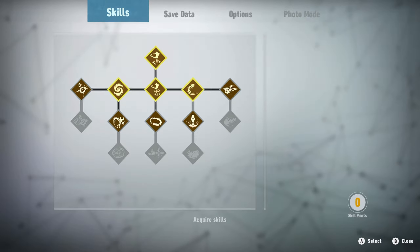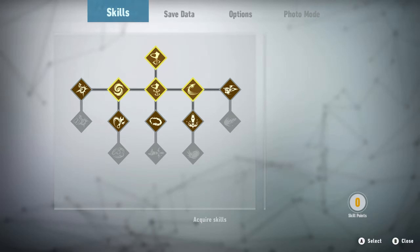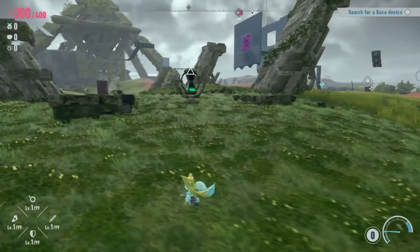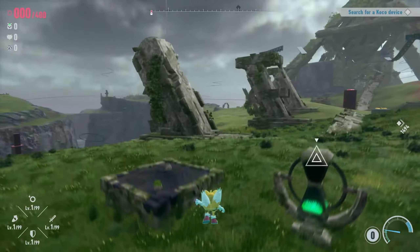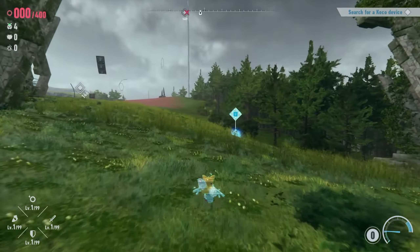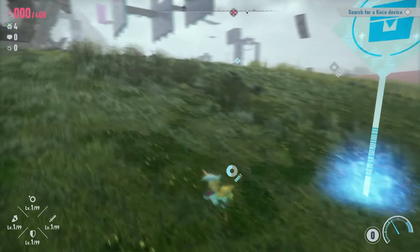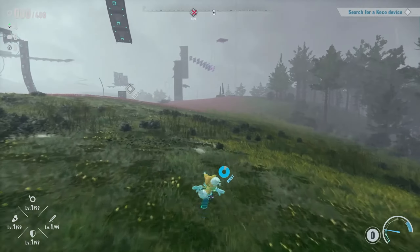Hello, welcome back to more Sonic Frontiers. I'm still playing the Final Horizon DLC — well, technically it is DLC because you have to download it, but it's a free update and it's a pretty big update. Right now I'm playing as Tails. Look at me, I got my two tails, I can fly around for a long time. Kind of surprised at this point — he can fly a lot longer. I just love the way he goes faster, like a helicopter on the ground. Let's go over there and search for a Koco device.